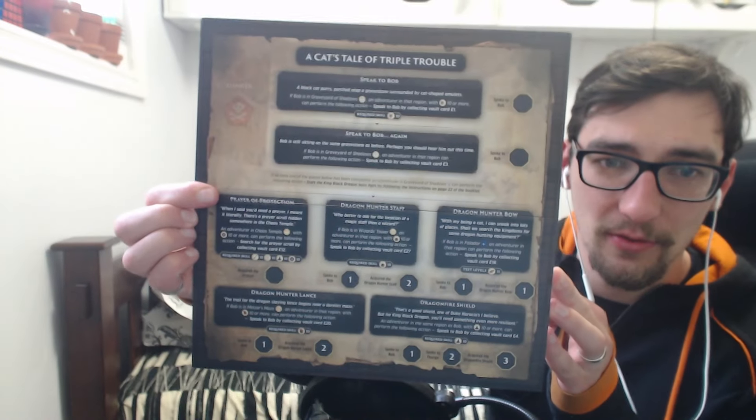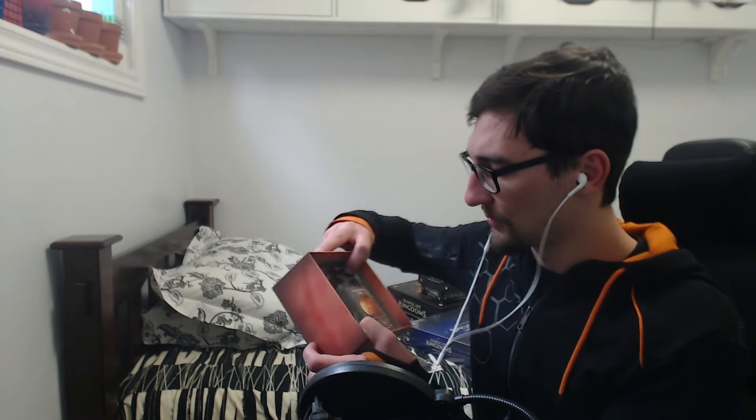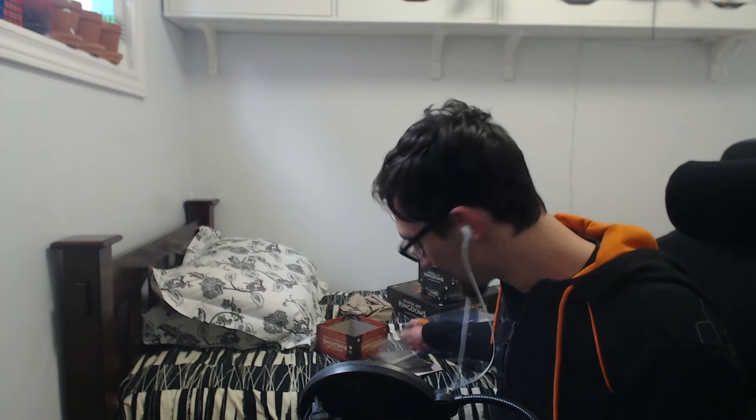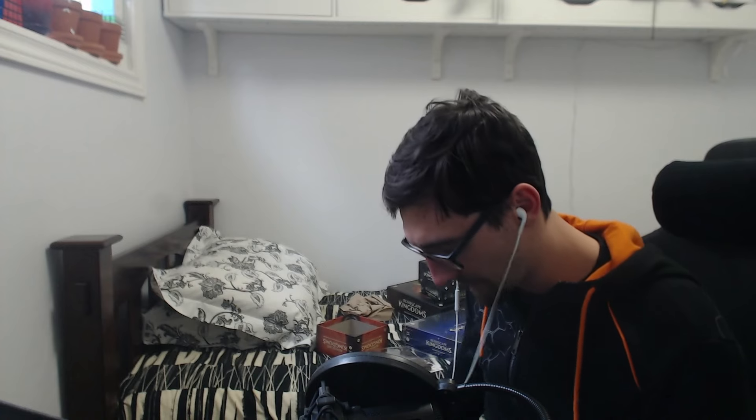Pretty much all of the expansions have a very similar layout: the world map, the instruction booklet, a token sheet, and the 3x3 map with the quest on the back. This one's rocky-themed like the KBD lair, and we've got the main quest story on the back side. The layout inside is a little bit different because KBD himself is so big. The cards both say 'Vault' although one says specifically for the expansion, and on the other side - Dragon Fire, that's going to hurt without protection.